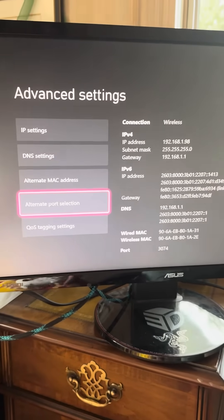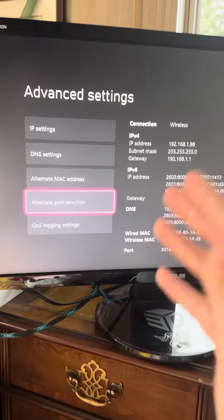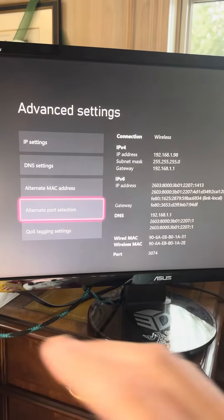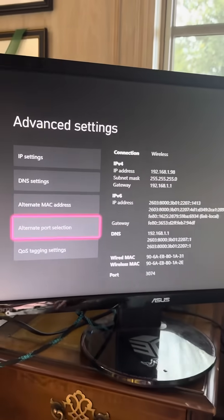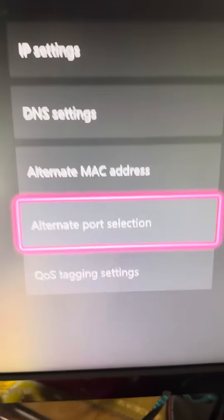This is the only fix for 'profile is not allowed to play on Xbox Live' — even if you have Game Pass. Like, I bought Game Pass and it still wasn't working, something was off. So hit Alternate Port Selection.